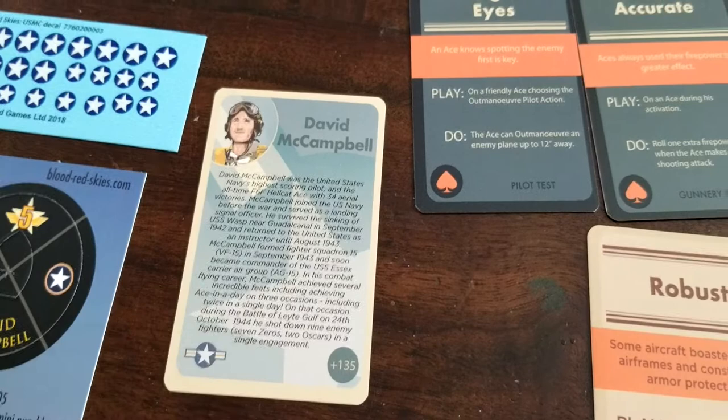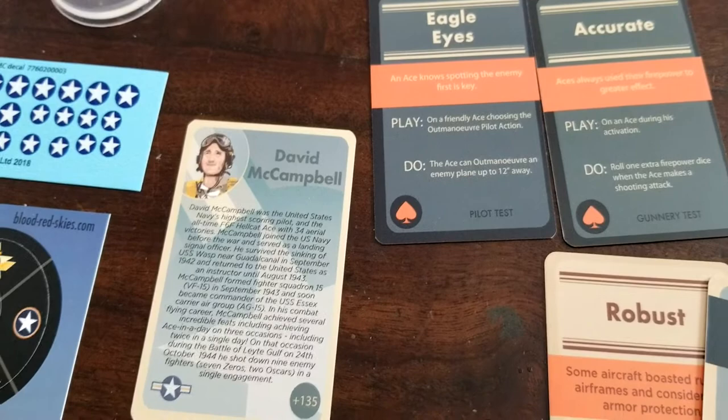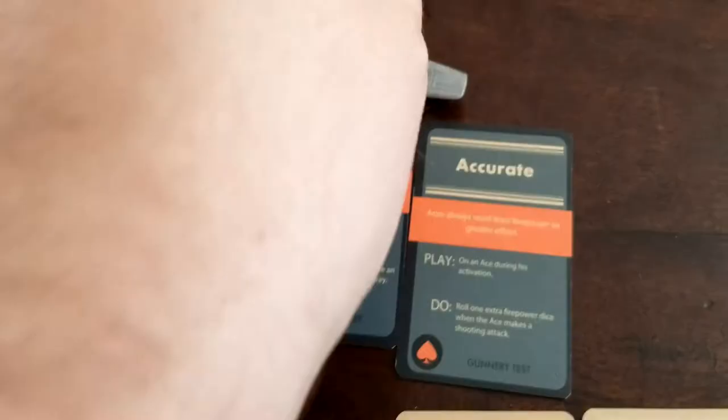On the reverse of his card he's got a pretty cool backstory as well, but he's going to run you 135 points. Obviously you pay a premium for named aces, but given what he comes built with — Eagle Eyes, Accurate, and another firepower on top of everything else — it's taking this already formidable plane and really just taking it to the next level.